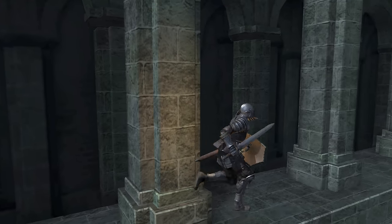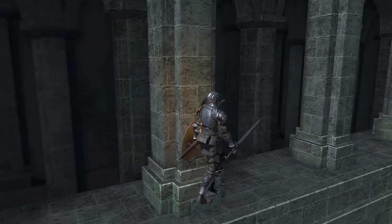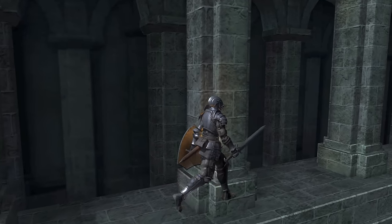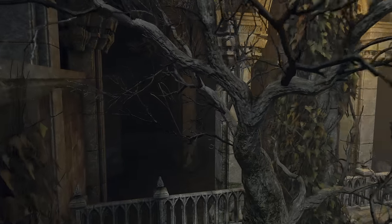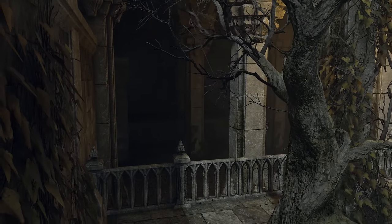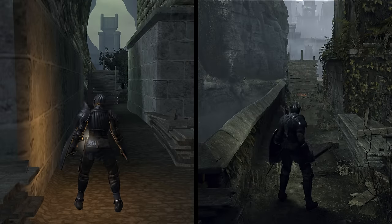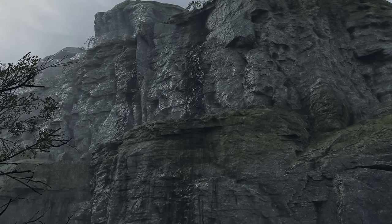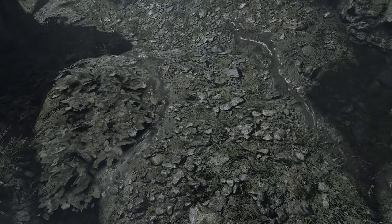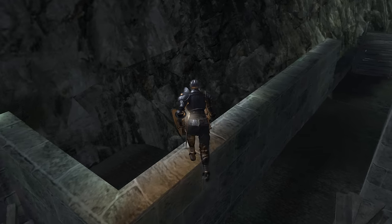Over here, the original faked some depth to this inaccessible corridor — the outer columns are real, but there's a two-dimensional texture not far behind it. The remake opened things up and put more actual space back there. On the path to the boulder trap, they lowered the height of this wall so we can see back there a bit more. Not that there's a whole lot to see, but I like the addition of water running down the mountain wall — there's also some trees, the ground is muddy and has rocks and leaves and a bunch of detail. By contrast, the original just looks like a flat texture back there.